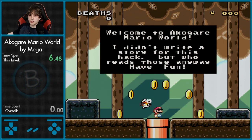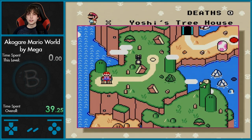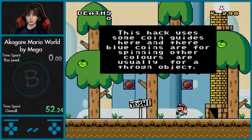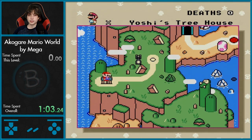Welcome to Akogare Mario World. I didn't write a story for this hack, but who reads those anyway? Okay, my timers are messed up, let me fix that. Sorry about that. Yoshi's Treehouse. Remember, you can hit Select on the overworld to save any time — this can be used to save your death count. This hack uses some coin guides here and there. Blue coins are for spinning; other colors are usually for a thrown object.